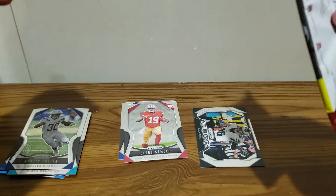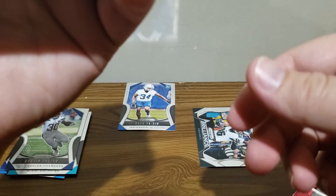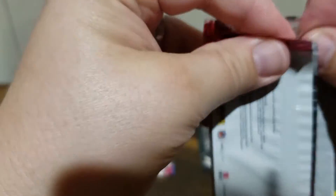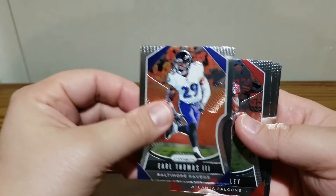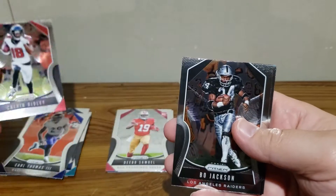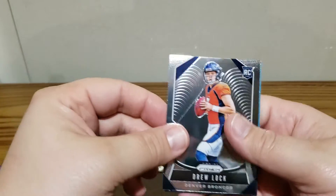For you Clemson fans out there — actually no, I think Debo came from South Carolina. So right state, wrong school. We got Earl Thomas, Calvin Ridley, Bo Jackson, and we got a Drew Lock rookie — nice pull for him.